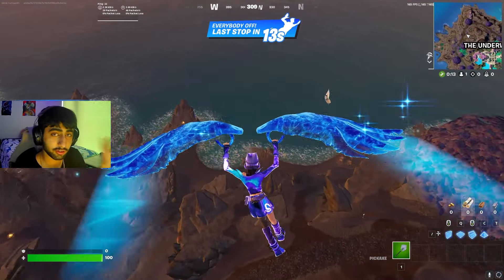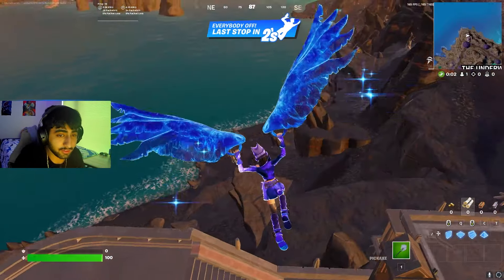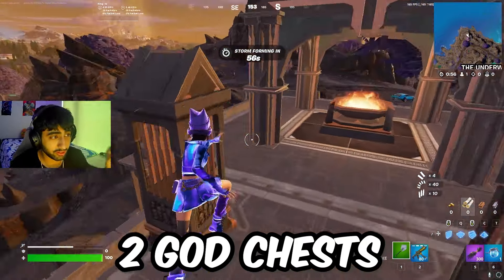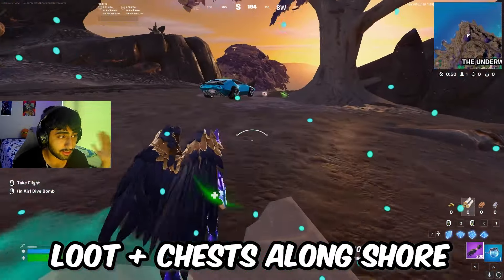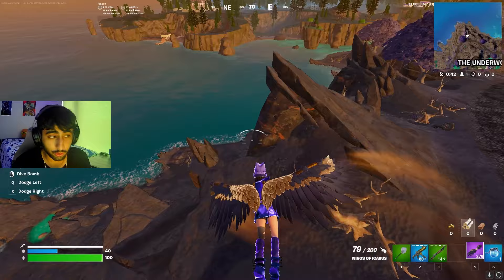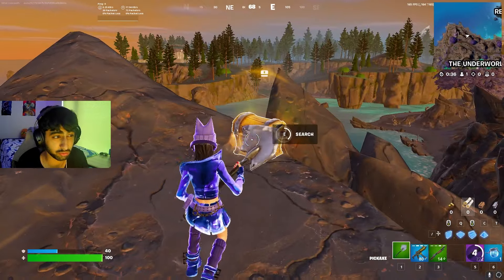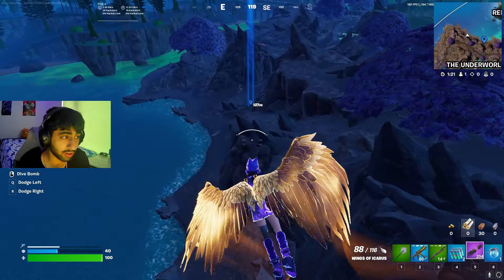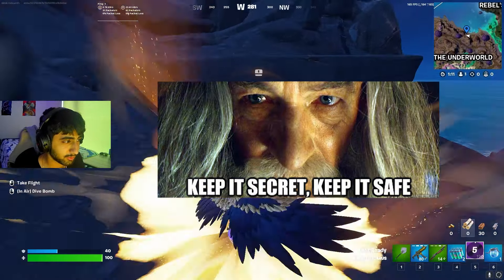Spot number two is on the edge of the map near the Underworld, which is a new POI. There are a lot of floor spawns here, 10 chests, and two god chests. You want to land on the god chest right on the edge of the map — there are two slurp rails as well, and a lot more loot and chests along the shore. There are also a lot of vehicles to rotate if you don't get wings. Land on the god chest, then fly or walk to another chest spawn on the edge, and there's actually another god chest right on the shore under this rock — it's super secret, so let's keep it between us.